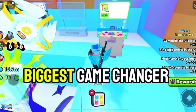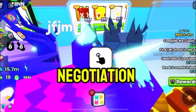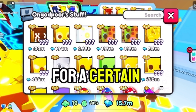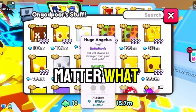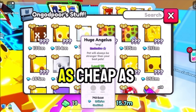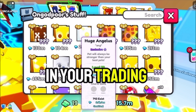Now we will talk about the biggest game-changer when trading in Pet Simulator 99: negotiation. Negotiation is when you see something for a certain price and you talk the owner down to a cheaper price. You should always do this no matter what, even if it's already a good price. Just try to get stuff for as cheap as possible, because trust me, this will help you later on in your trading journey.